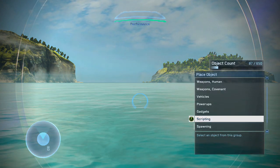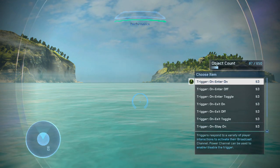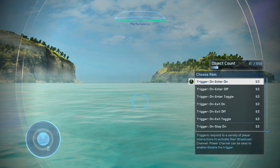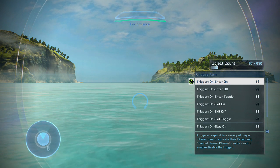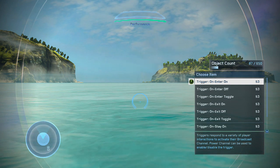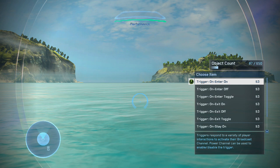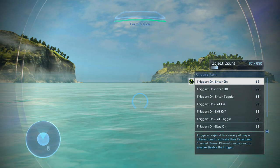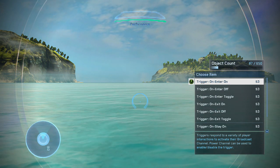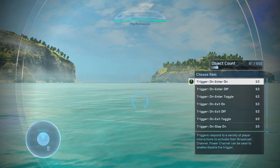If you go back to the Forge menu and go to scripting, you will see that the last item is called triggers. There are actually a lot more triggers than the other scripting items. The switches are the manual scripting items that players have to go ahead and activate. The timers are automatic scripting items because they don't require player activation and will automatically be triggered by the set duration in Forge. These trigger scripting items are actually proximity driven.